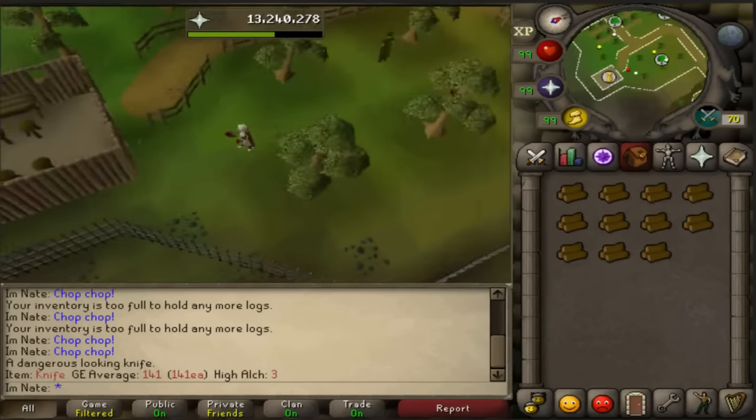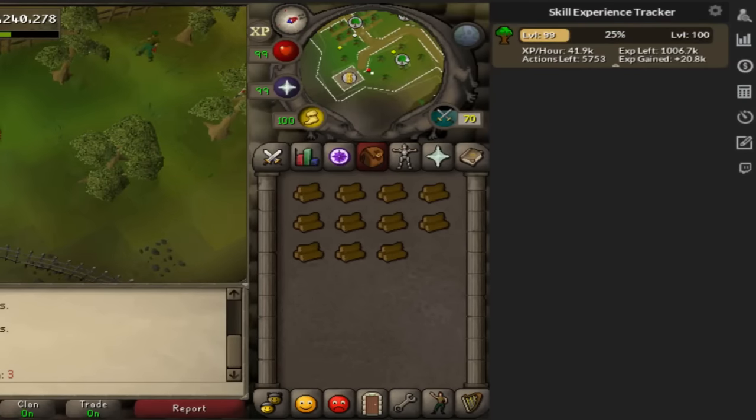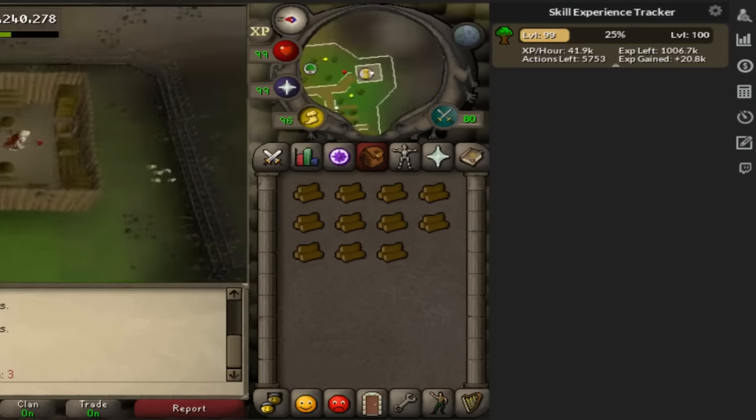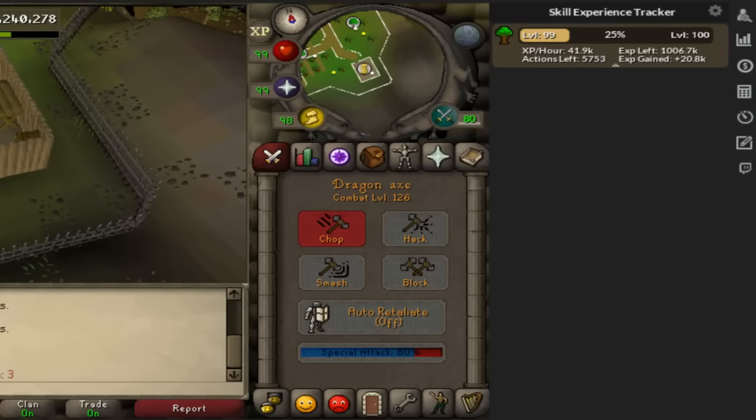So that is 30 minutes. I'm going to check my experience rates really quickly. That's 41.9k experience an hour, 20.8k experience gained. That is with 99 woodcutting, boosting up as soon as I can with the axe to 102.